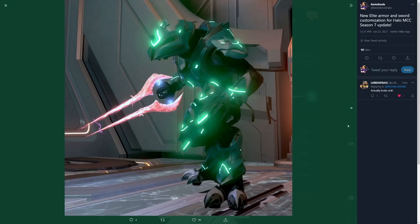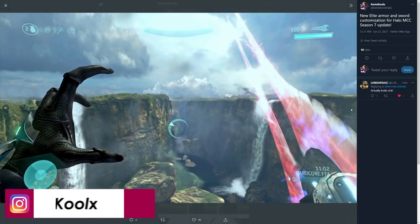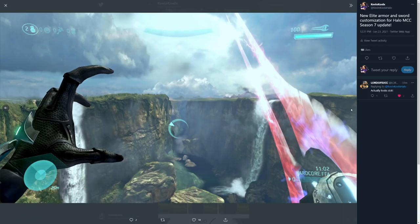Here's a quick example of the new sword customization and Elite armor customization within Season 7. I posted these shots on my Twitter and Instagram pages — link in the description. I wanted to share these because a lot of this stuff you don't truly get a chance to see how it looks until it's in-game, and man, does it look awesome.